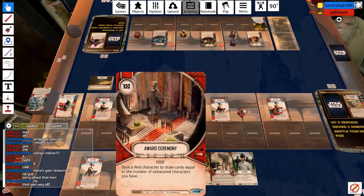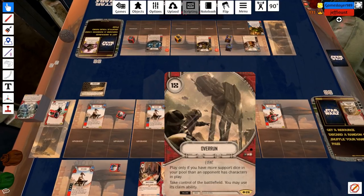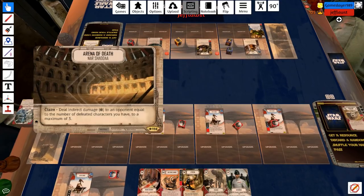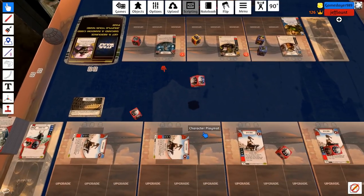I've got stuff like Award Ceremony in here, which is fantastic for the aggro because it allows you to draw into your Attritions and Aftermaths a lot better. But not very useful here. And this LR1K — not very useful here. Overrun allows me to use the claimability of the battlefield again, which in the late game can allow me to do an extra 3 indirect every time. But it just doesn't work against a mill deck. It's very unfortunate I got into a game against this.